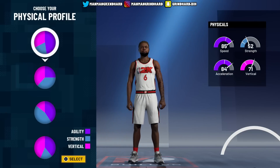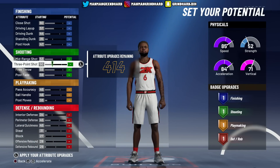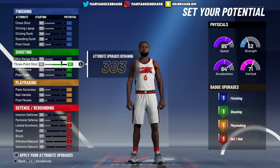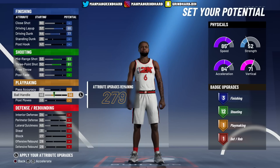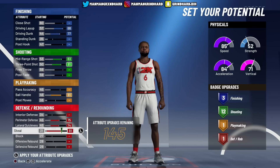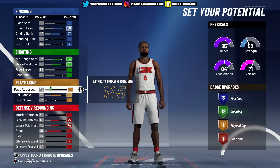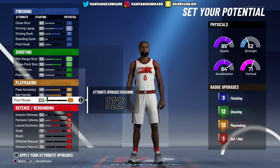Going through the quickest chart - the three-ball's gotta be maxed out, that's primary. Mid-range, driving dunk, driving layup - we're maxing them out. Ball handling - maxing that out. Passing - we just max out the primary stuff first. Lateral defense and perimeter defense - gotta have those. Once all the primary stats are done, we have 22 playmaking badges but I only need 18, so we'll adjust.